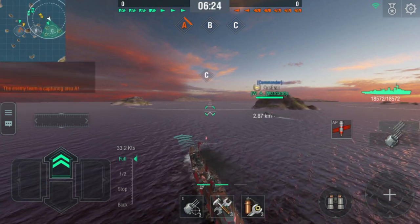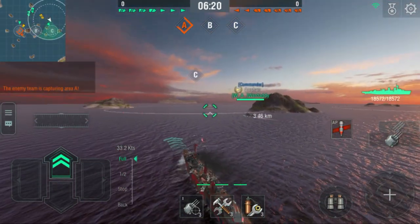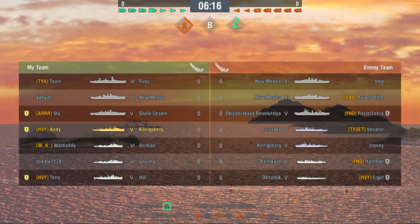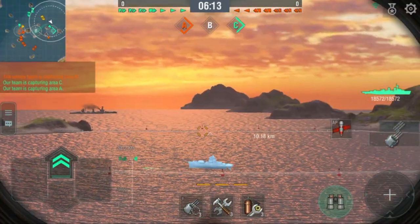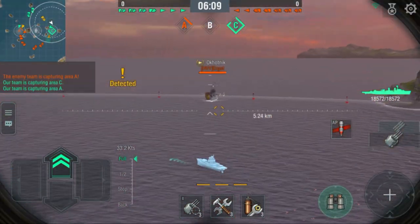Anyway, he's got a battleship to back him up — the Giulio Cesare — and he's got an Anshan with him as well, which is just a Gnevny in disguise. So Ergo is not going to have a good time.